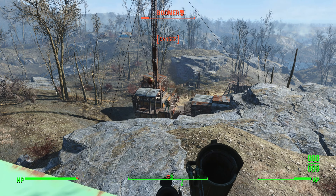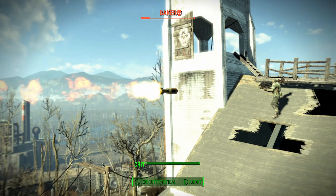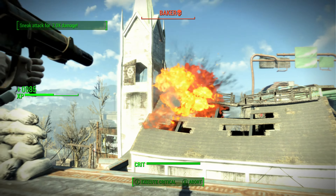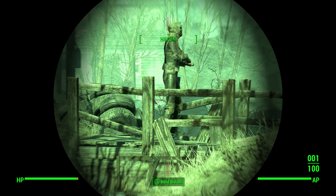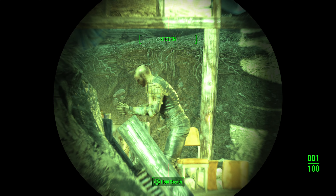The Party Starter is a unique type of missile launcher and uses missiles as its ammo. It has a base damage of 150, but against humans it will do a base damage of 225. Since it is a missile launcher it has a clip size of 1 with a range of 256. When using VATS it has an AP cost of 45.